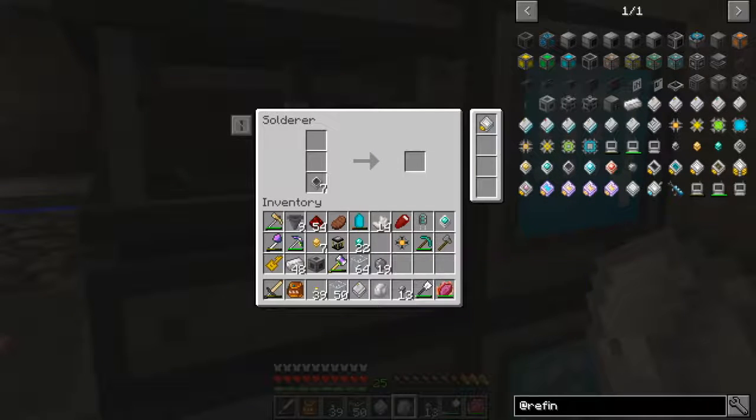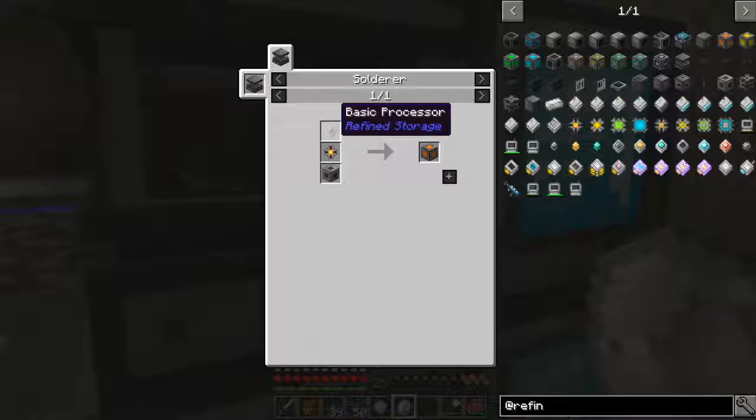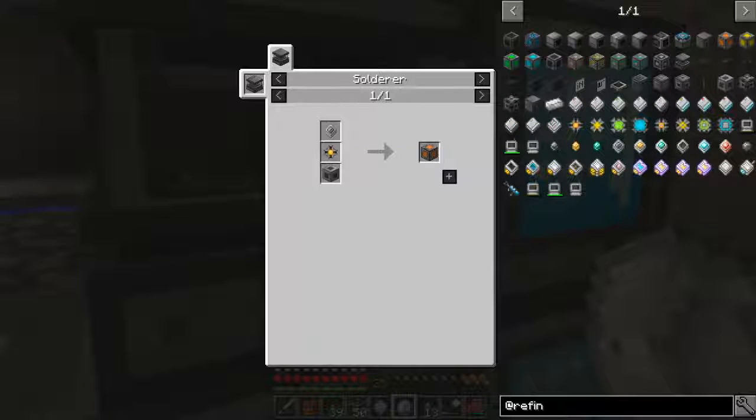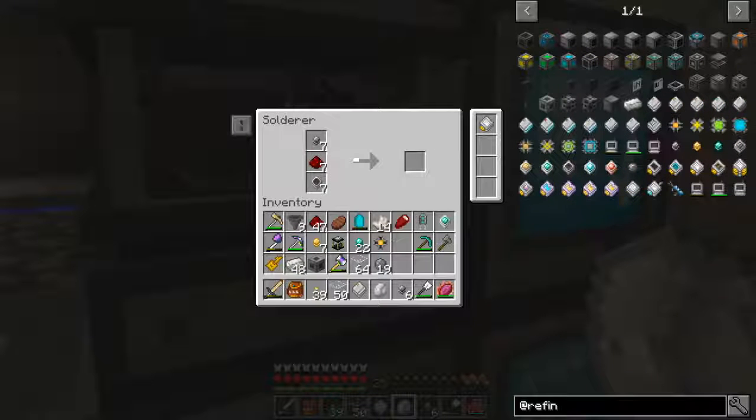We'll do that, we'll do that, we'll do that. Basic one, case storage, and machine casing. Oh so I still need the basic - okay, thought I had everything. Basic, there we go, now we're going. We can make another speed upgrade but it's okay, we'll do it.